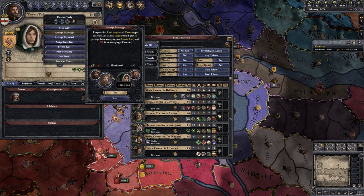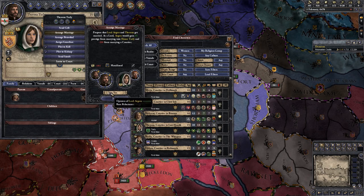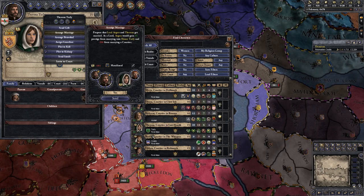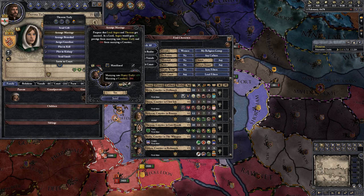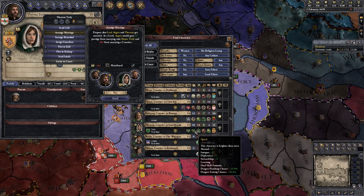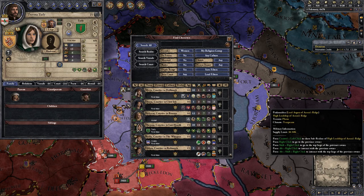I think I found the perfect bride for us. She is Therona of House Tarly, who is still first-man culture. They're currently courtiers in Last Hearth, so it's going to damage our prestige a little bit, but that's okay because she is strong and quick — two amazing congenital traits right there. So I'm excited about that.